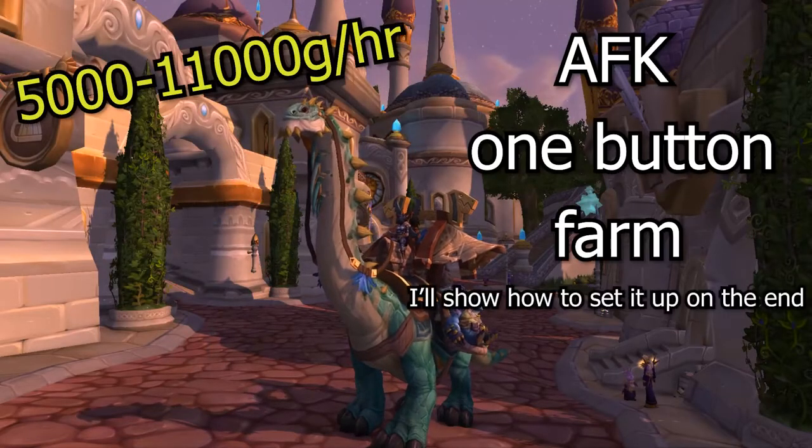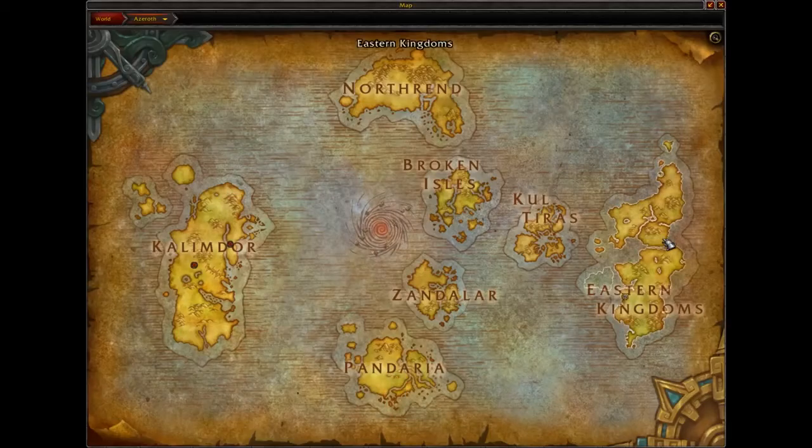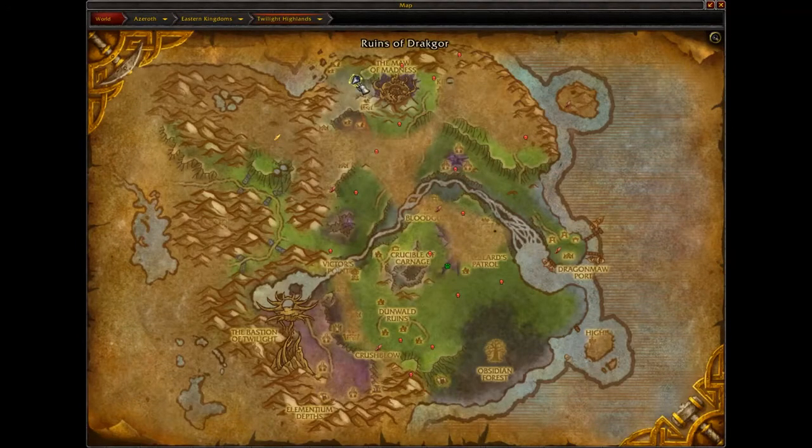Hello guys, Zaif here and today I'm going to show you an AFK Cataclysm Farm. This farm is located in Eastern Kingdoms, in Twilight Highlands, near the Mall of the Madness.